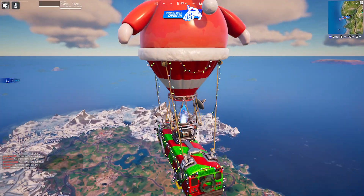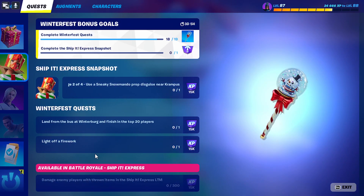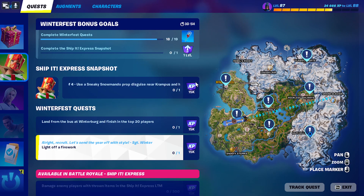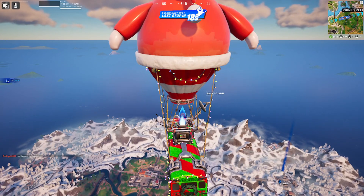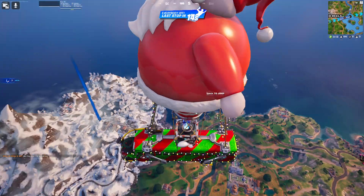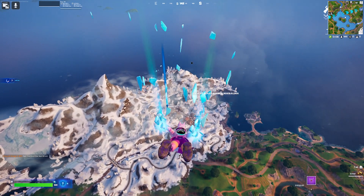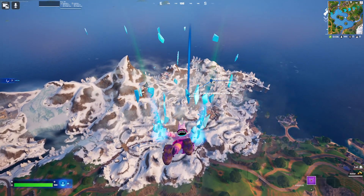Hey everybody! In today's video we're going to be doing a Winterfest quest which is to light a firework. As you can see around the map, there are quite a few locations that we can go to to light the firework. I think we're going to go to this one over here. This should be an easy quest. I hope this video helps you guys, and I hope you enjoy.